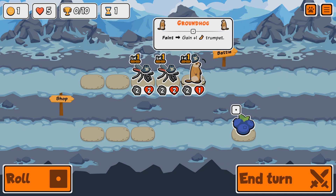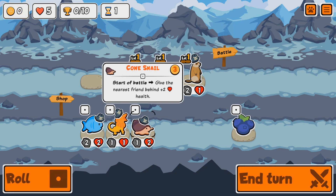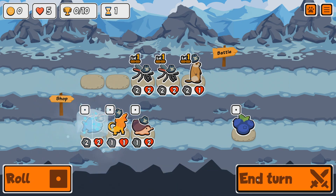The Groundhog is going up front. We've got a bunch of new stuff here — the Cone Snail: at the start of battle, give the nearest friend behind plus two health. And the Frilled Dragon: at the start of battle, gain plus one attack and plus one health per friend that has feints as an ability. And of course the good old fish. Let's freeze a fish.